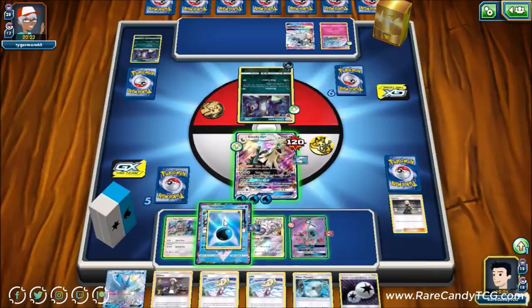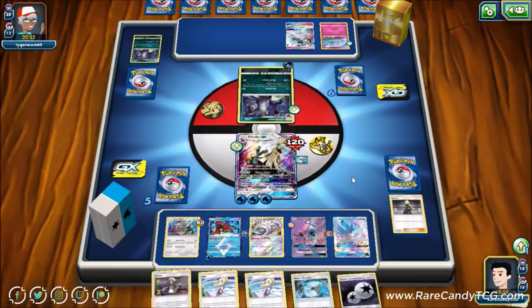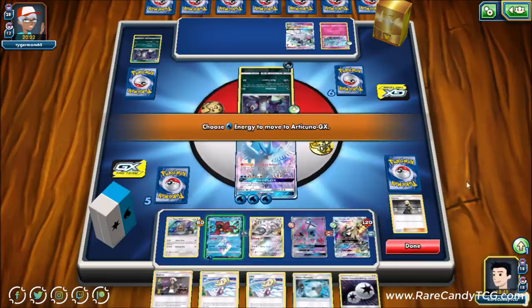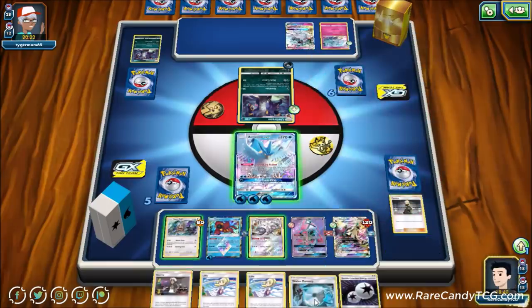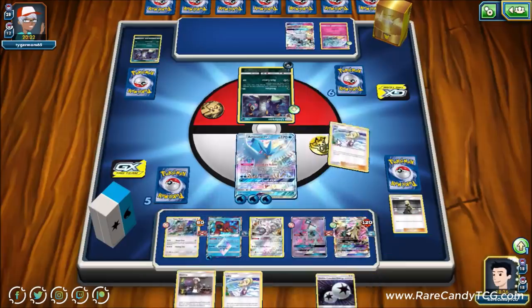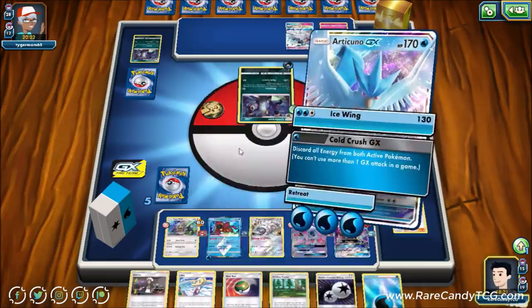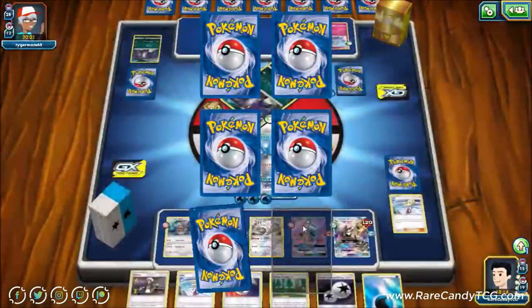We get a water energy down on Volcanion Prism Star and bench Articuno GX, saving our Silvalli GX. We can use Legendary Ascent to take all the energy off Silvalli GX and switch Articuno active, then knock out the Umbreon for 130 — making it tougher for our opponent to get a knockout. We put down Water Memory to thin the hand and use Lillie. We consider holding onto Viridian Forest in case our opponent plays Black Market Prism Star.